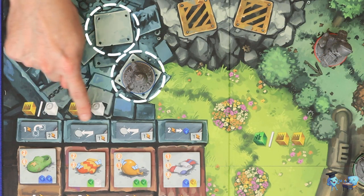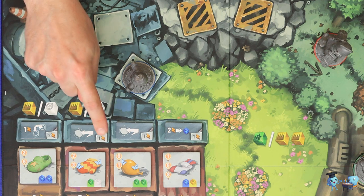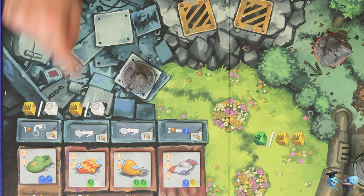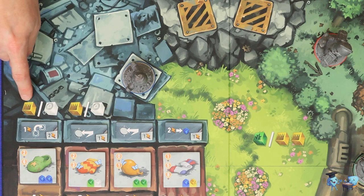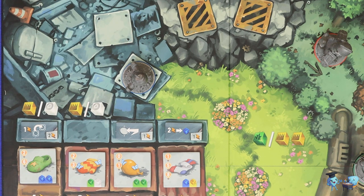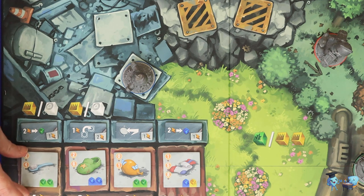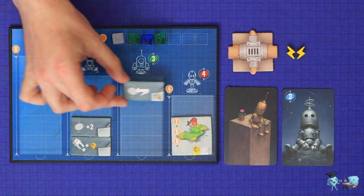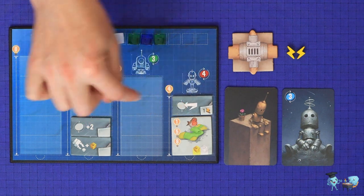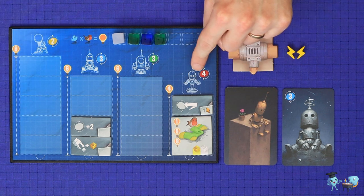The scrapyard location can be used to purchase an idea tile, and it works in much the same way as the town. Choose from the face-up ideas and pay its cost — the electricity cost shown in the bottom corner and, for these two spaces, either a yellow or white engram. After making a purchase, take the idea tile from the space, discard the item in the same column from the game, slide all remaining items and ideas to the right, and refill from the draw decks. Then place your newly purchased idea tile into one empty slot on any one of your four robots — again, it doesn't have to be the one you activated this turn.